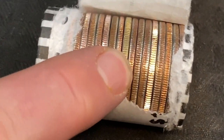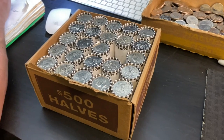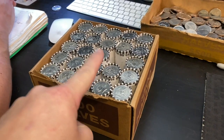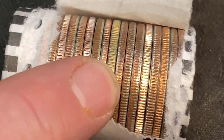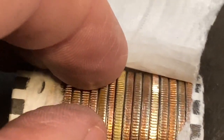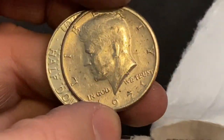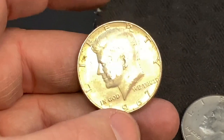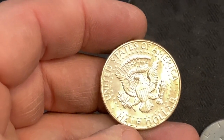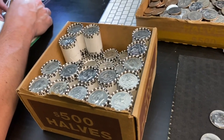Right there, we got silver already — very first roll, we got silver! We just got started on our second box. First roll, snacks opens it up, right there we got silver already. I'll grab both of them just in case. This one is silver — 1967. Very first roll, we got silver, and we got a whole box to go.